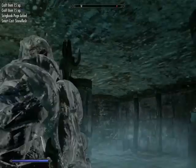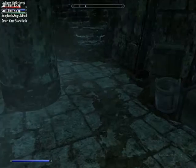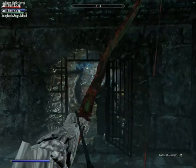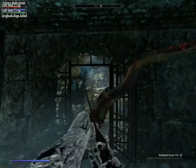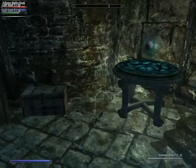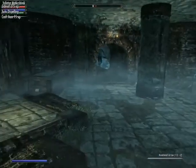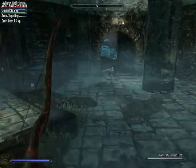I'm also going to deal with this ice wraith that's apparently here. What is wrong with my character? That's not how you aim a bow, buddy. Now there's a Draugr too? What the hell? There we go.